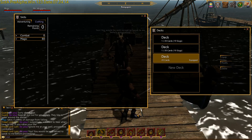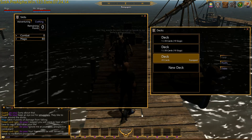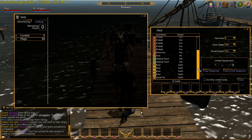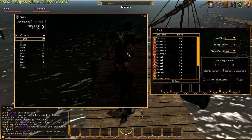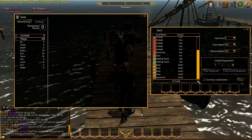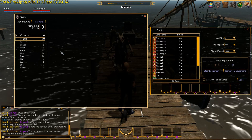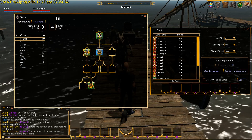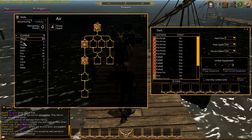Pretty much like you do in Secret World. These are all my magic spells, and you can put up to 20 cards in. And if you don't put 20 cards in then you get slugs, which are blank cards. But you still get slugs if you've got lots of armour and protection — slugs get put in the deck because you're running a lot of protection.